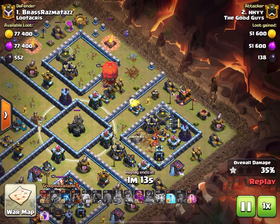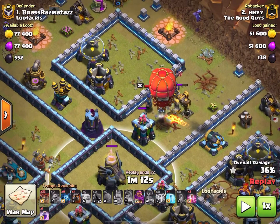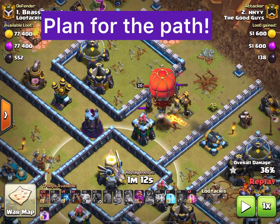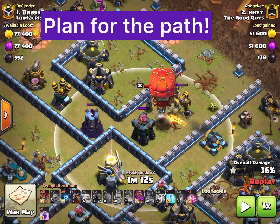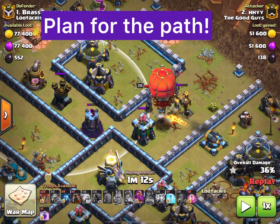The stone slammer is going to head in toward that eagle artillery — traditional lalo. The stone slammer gets the eagle; the royal champion hits the archer tower and the wizard tower, which directs the stone slammer to head to the middle. She takes out this air defense and then comes back to join us.